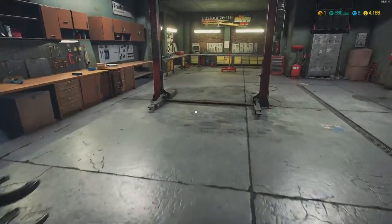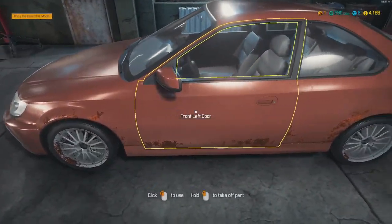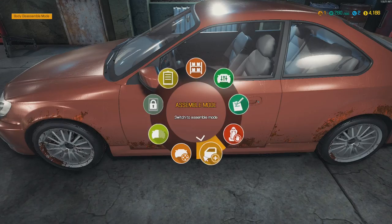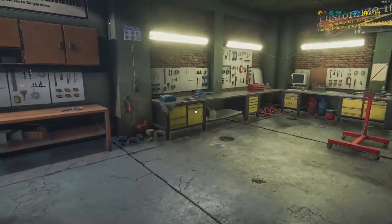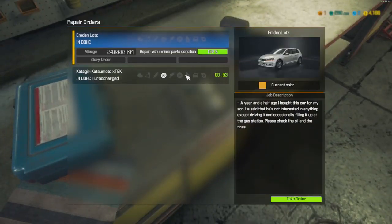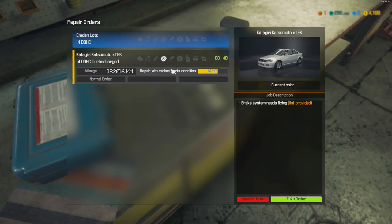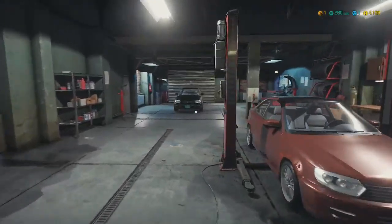Today we're going to try and do another car. First things first, we got to move this car back to our lifter and we'll also get our new job waiting for us. We probably won't get to it today, and we got 48 seconds to decide on this one, so let's go ahead and take this order.